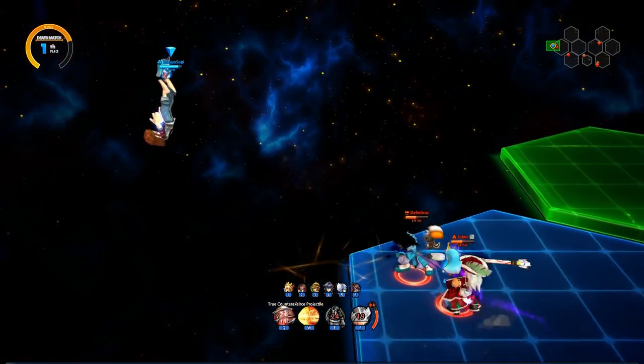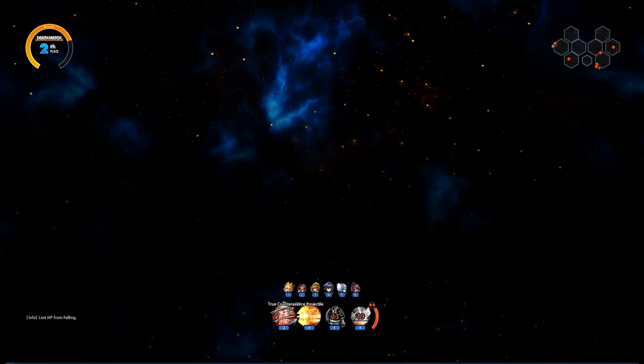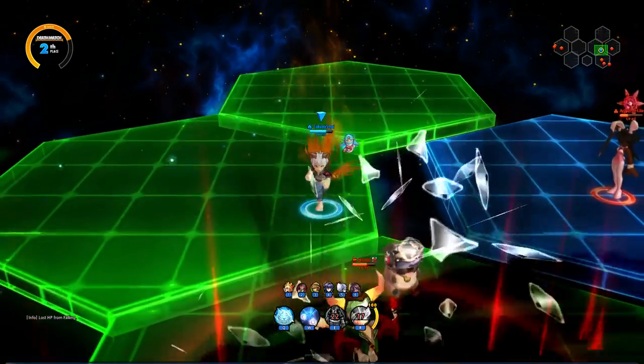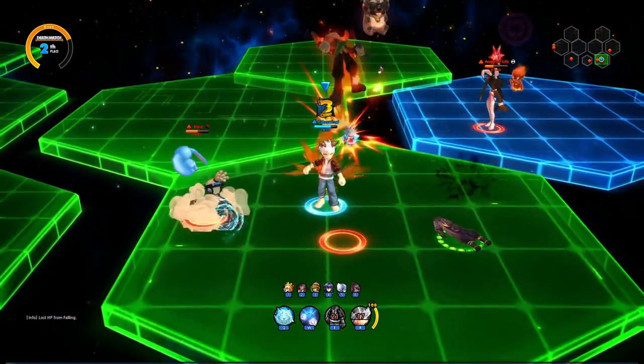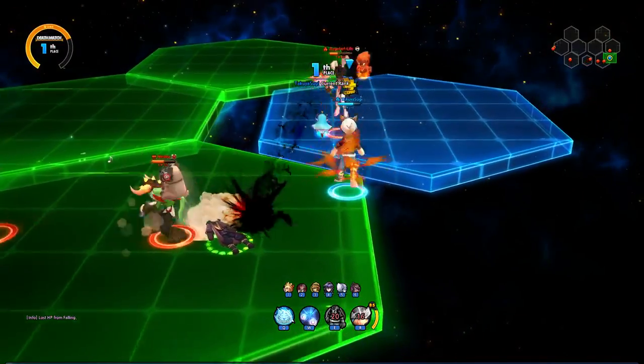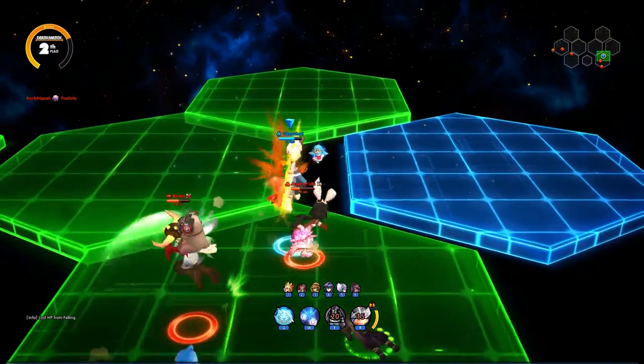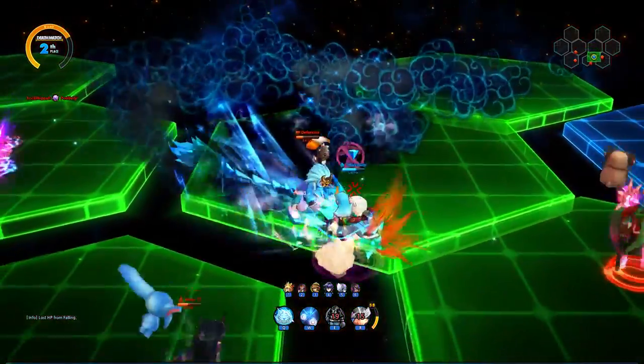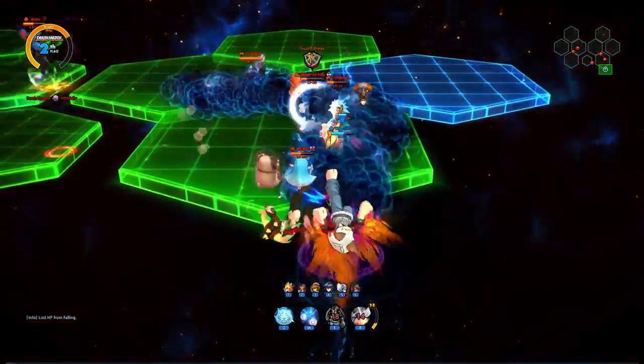Oh, look at the sword — he laid the hammer sword down. Laid the hammer sword down. Let's see what we got over here. Let's go ahead and transform here. All right. That was some random hits there. All right, got a nice hit there. Let's try to get the Faris here. Oh my goodness, got caught up in this business here.